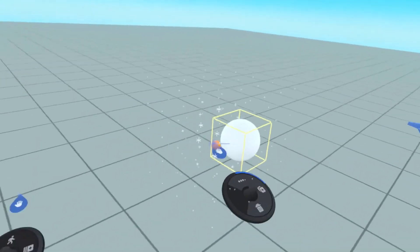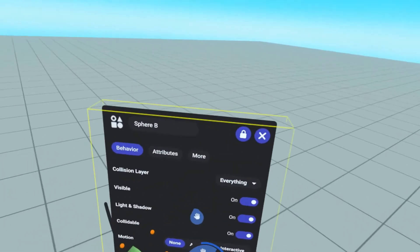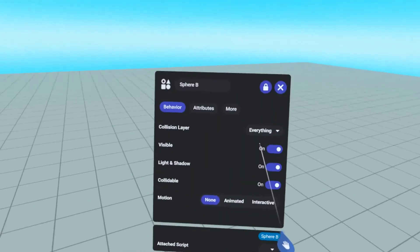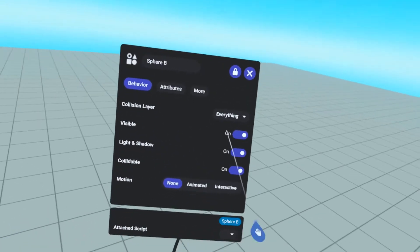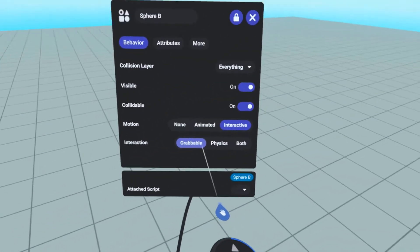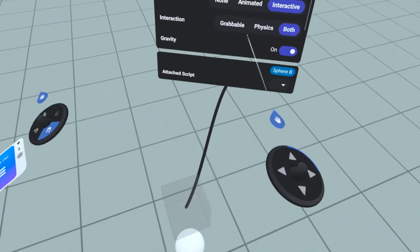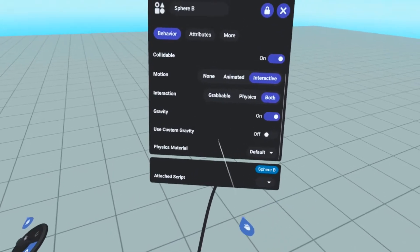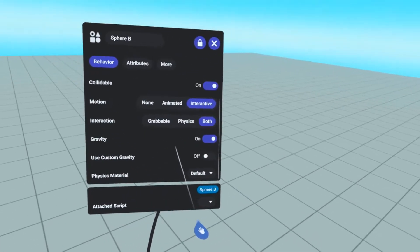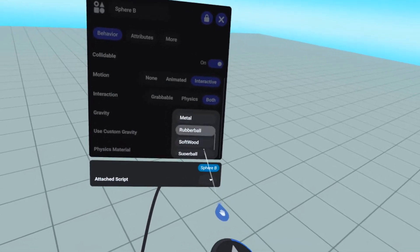We're going to open the properties panels of this object and make it dodgeball-like. Collision layer — we want to collide with everything. We want it visible, shadows, and we want it to be interactive. We want it to be grabbable, obviously, and we want it to have physics. It thunked on the floor. We want to turn gravity on. We don't need custom gravity, we'll leave that off. Physics material — I want it to be a rubber ball. Simply by giving it a different physical material, we've given it the properties of a dodgeball.